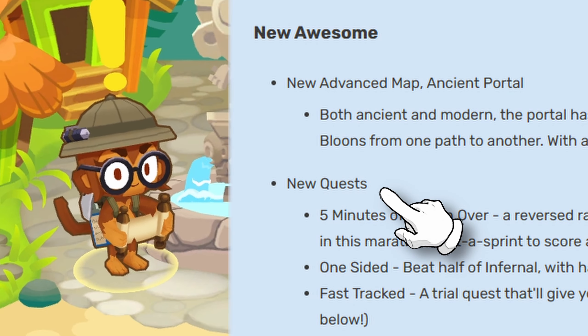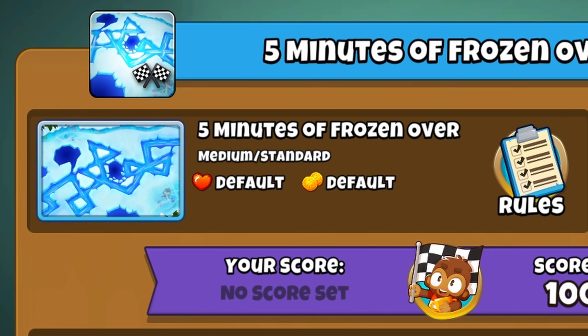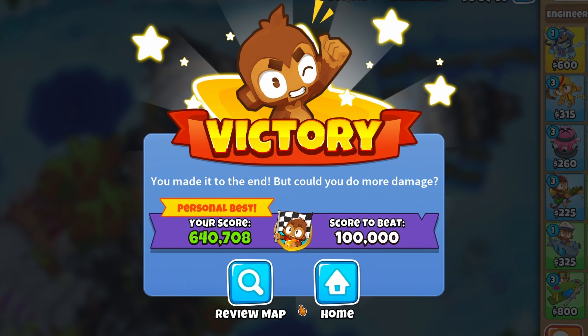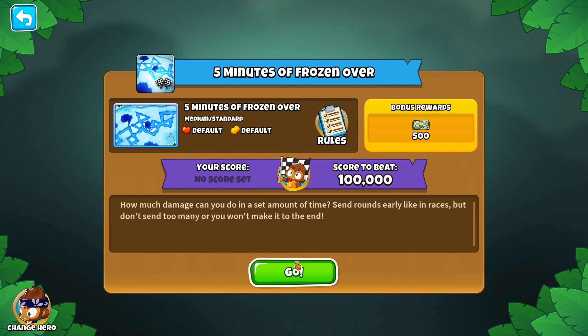In the recent update of Bloons Tower Defense 6, Ninja Kiwi added 3 new quests, one of which being '5 minutes of frozen over.' During that quest, you can send out as many rounds as you want, and your goal is to pop the most Bloons you can in 5 minutes, as long as you don't die. Score to beat is 100,000.